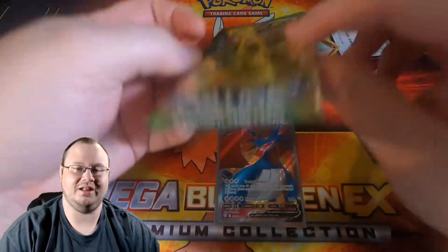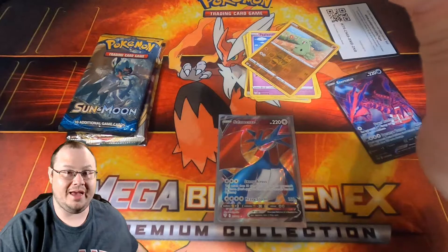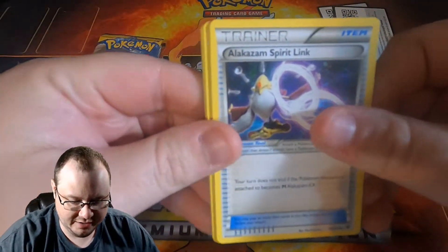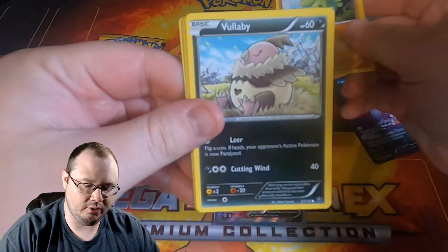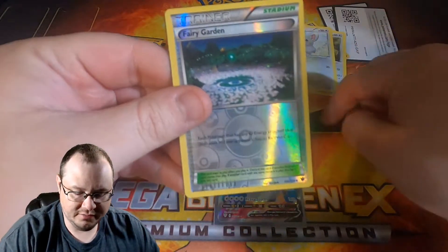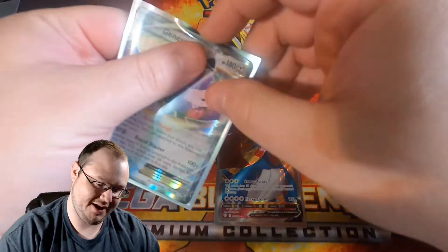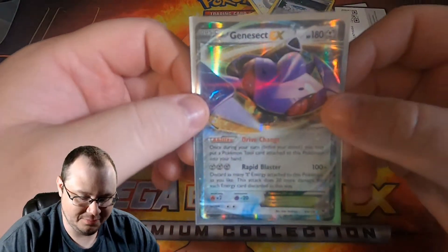We're going into Fates Collide now — this is the one with the Alakazam and all that in it. I literally already have all the Alakazams; I even have the secret rare one, which is crazy. So nothing in this set will really help me. We got three cards, no energy, Alakazam Spirit Link — I actually made a pretty cool Alakazam deck back in the X and Y series but that was a long time ago. Reverse Holographic Fairy Garden and a Genesect EX! Man, it's been a long time since I've said EX on video. Genesect EX — that is super cool; I think I've gotten one before but that is really cool.